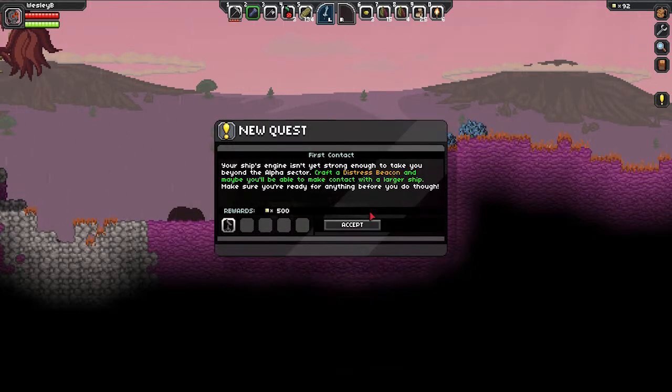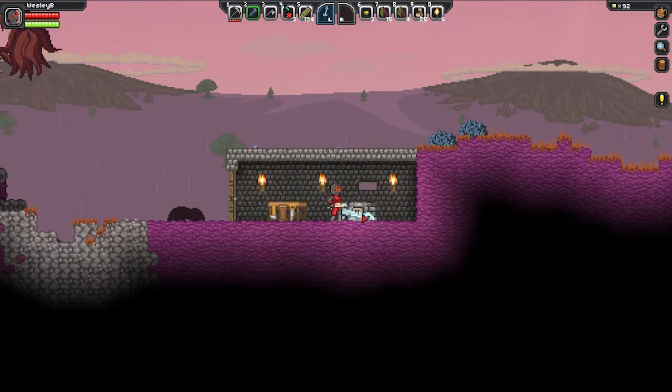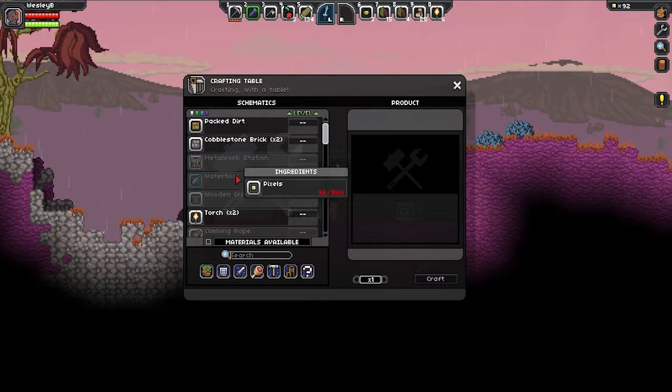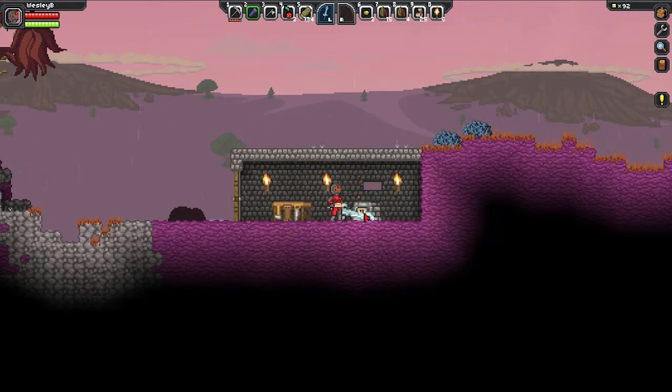Anyway, accept reward, let's see. First contact — there's no fucking way in hell I'm doing that right now. That's a boss fight. And I still don't even have a new fucking weapon yet, let alone any armor.